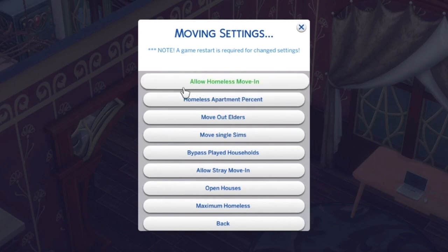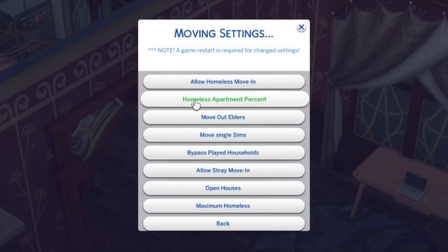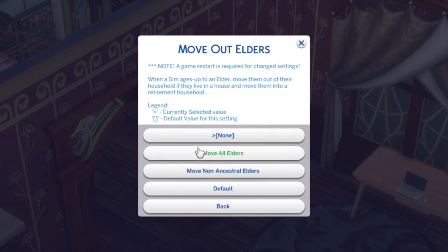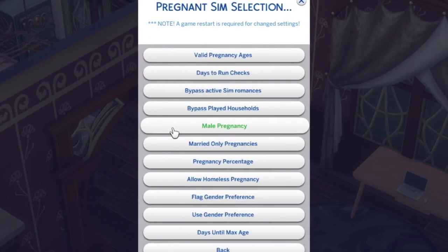Now looking at MC Population — there are so many different options. You've got 'allow homeless people to move in,' which I've enabled so they're not just walking around homeless. I've also set the homeless apartment percentage to 100, which is the percentage of homeless people you want moving into city apartments. You can even move out your elders the moment they age up if you want. In population settings, you can set percentages for babies, toddlers, children, adults, elders, and male percentage — really customizing the world the way you want.